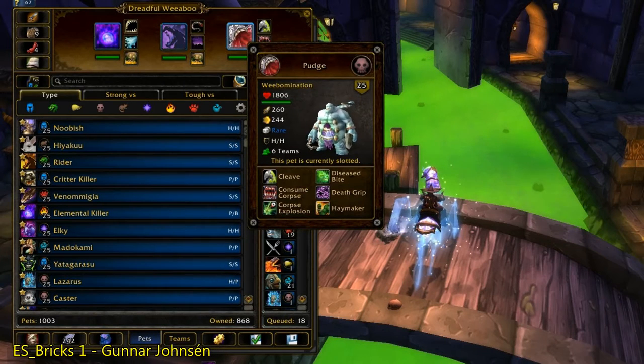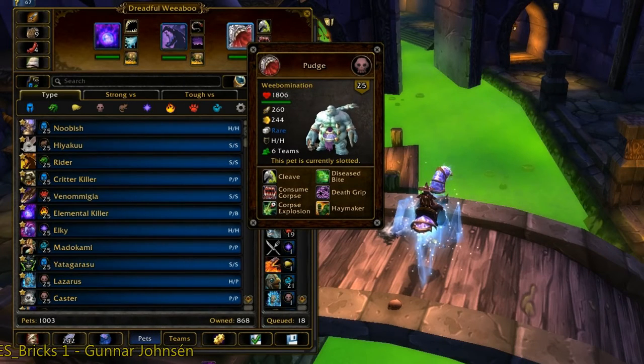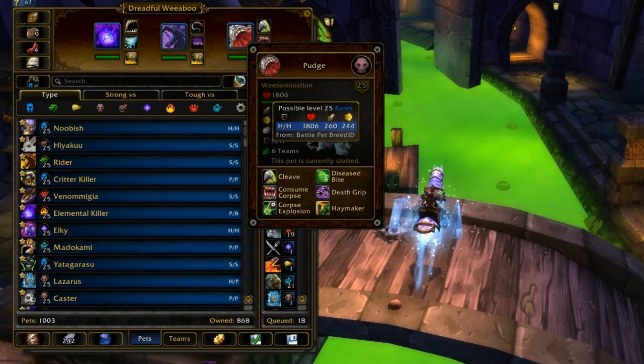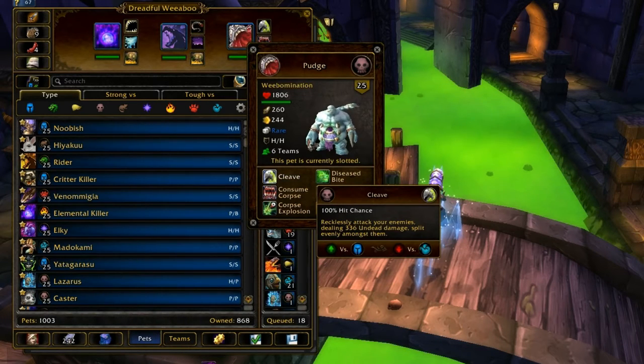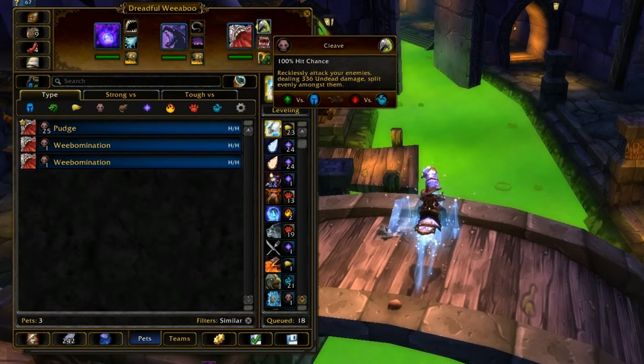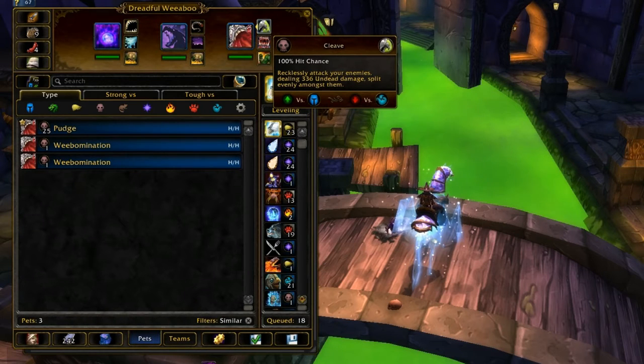The pet spotlight for today is on the Weebomination, one of the new undead pets added in Warlords. It has a very unique skill called Cleave, which is basically an AOE that it can spam on opponents. There are very few abilities that actually do this, and Cleave actually hits pretty hard for its ability.